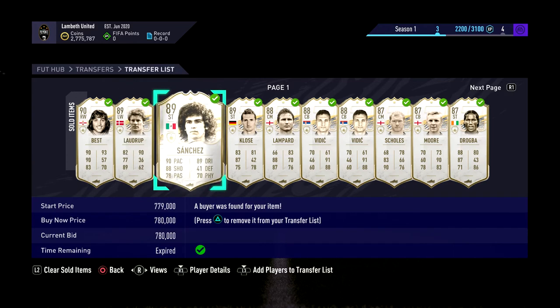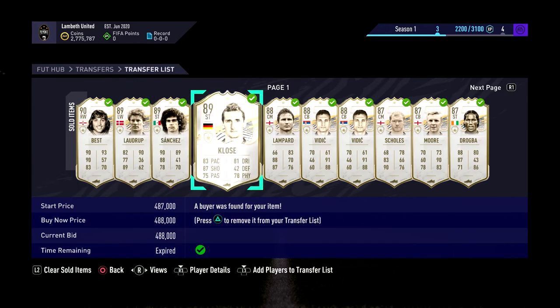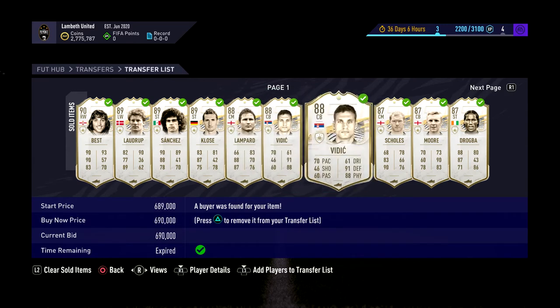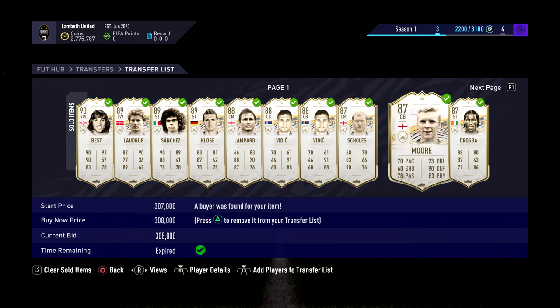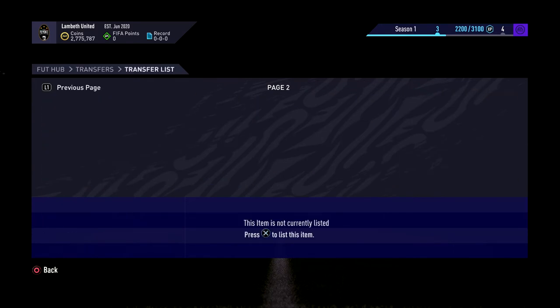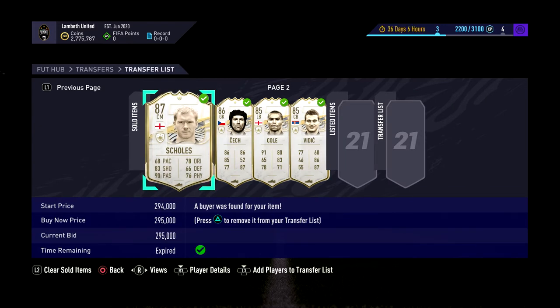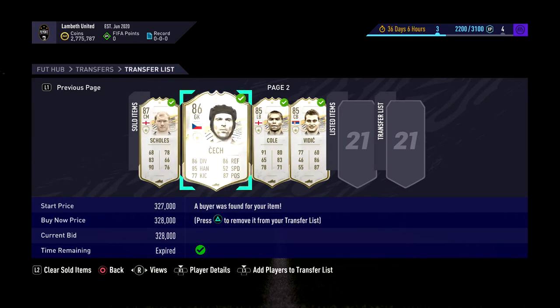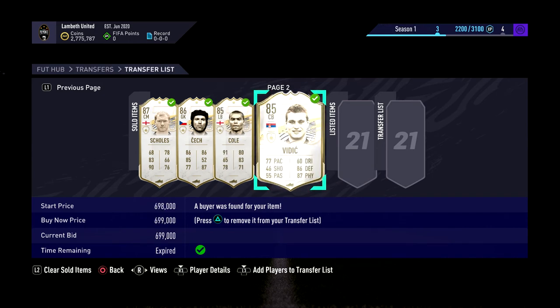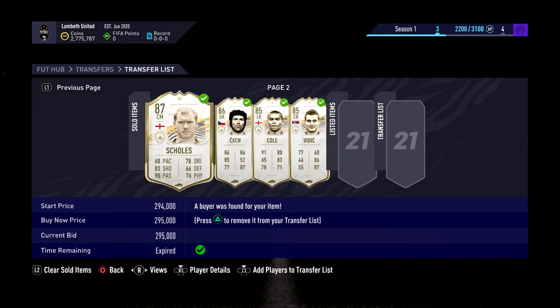We got it in for 1.2, so not too bad. The Ladder up we got for 230. Sanchez was 630. Closer was 450, so not great on that one. Lampard was 300. The two Villas were 610 and 620. Skulls was 240. Moore was around 260. Drogo was a mil. Skulls again for around 250. Check for I think 290. Cole was 320. And then this Villa was 650. Some really nice profits here.